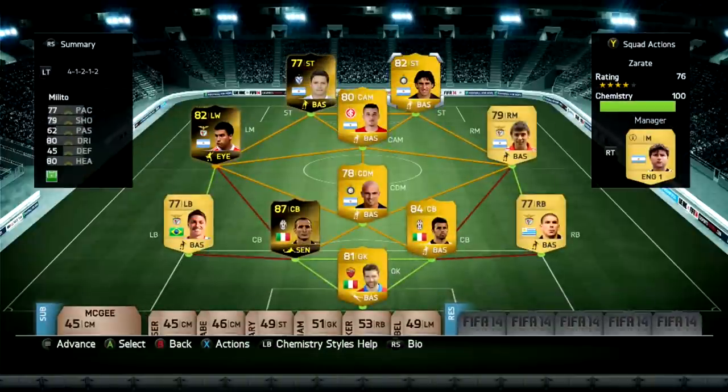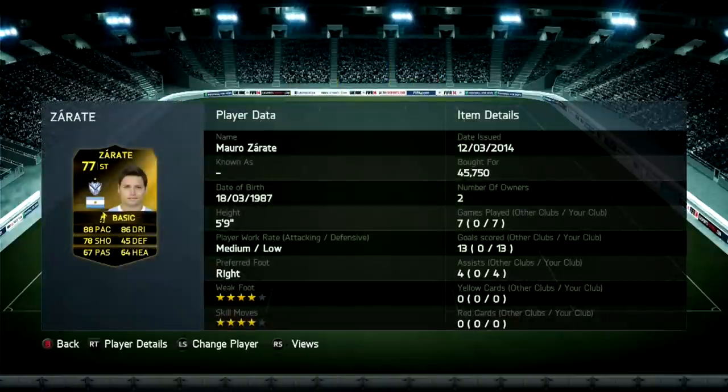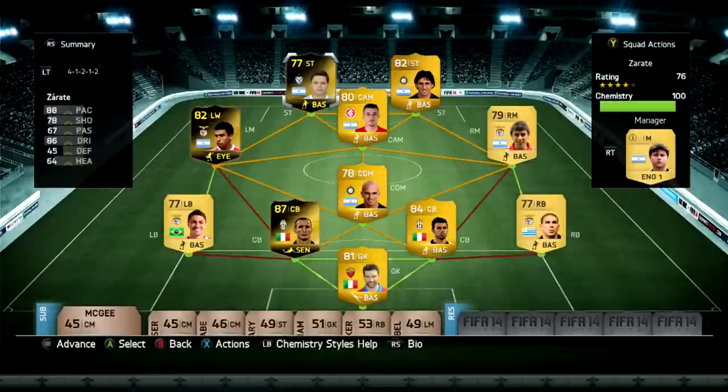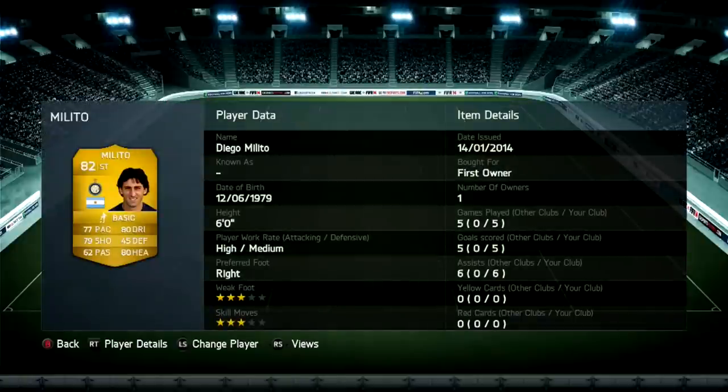Those two together are so overpowered. You've got the pace with Zarate and the strength and the heading with Milito. Milito played five games, got five goals and six assists — he was a really good card. I might pick up his inform to see how that plays. He's got 79 shooting and can score from anywhere. Just the three-star skills let him down really.